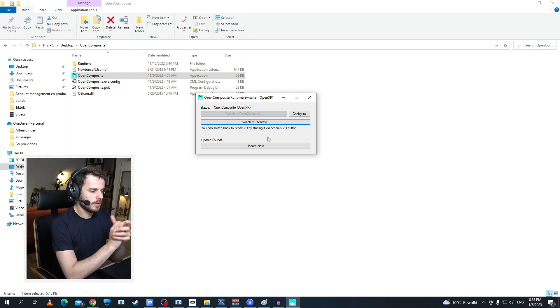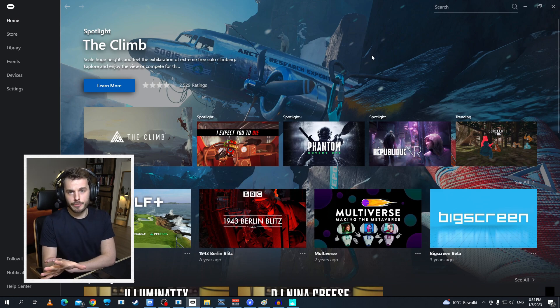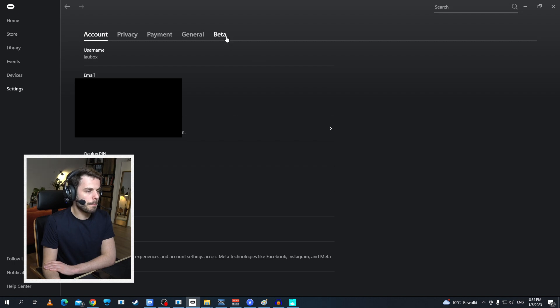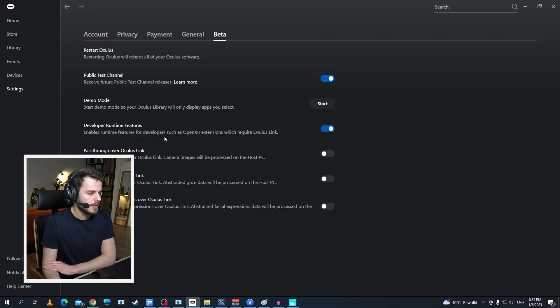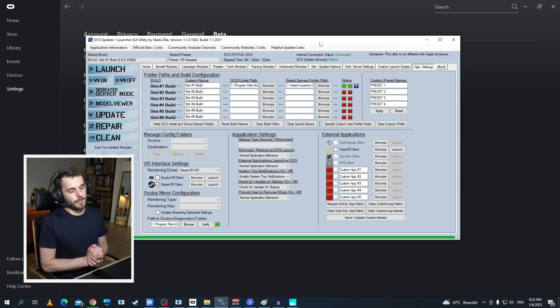Once you've installed Open Composite, click on 'Switch to Open Composite.' For step three, go to the Oculus app on your computer, click Settings, click on Beta, and then enable the Developer Runtime Features. For step four, you need Skatezilla's DCS Updater — just type that in Google to find it easily, and all the links are in the description.